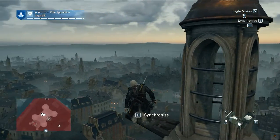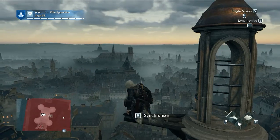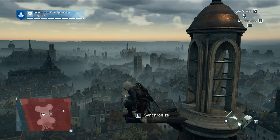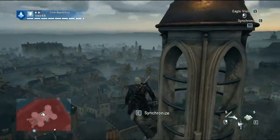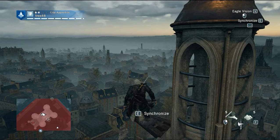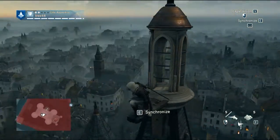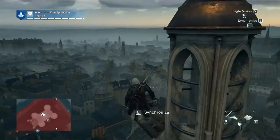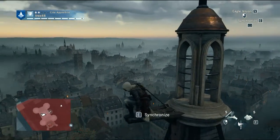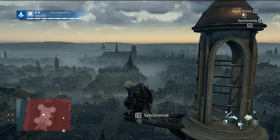Hey guys, it's T-Rex here, and welcome to a brand new game commentary on Assassin's Creed Unity. I just got this game a couple days ago and it's looking pretty awesome. The setting is going to be in late 18th century Paris, just right after the French Revolution. Ubisoft has done a great job basically setting up the city, and it looks pretty much like what it was during the 18th century.